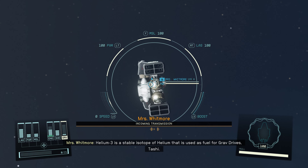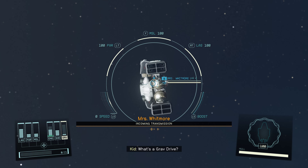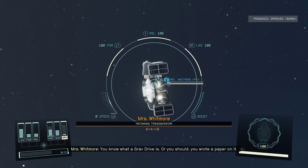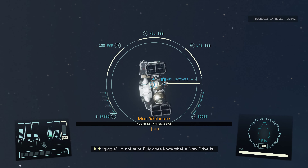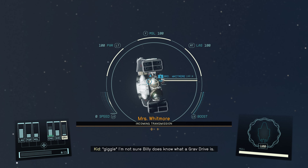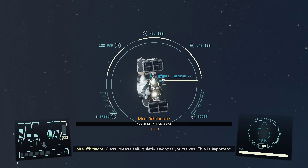What's helium-3? Helium-3 is a stable isotope of helium that is used as fuel for grav drives, Tashi. What's a grav drive? You know what a grav drive is — typical kids. You should, you wrote a paper on it. I'm not sure Billy does know what a grav drive is.